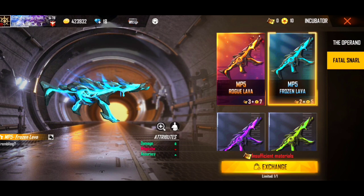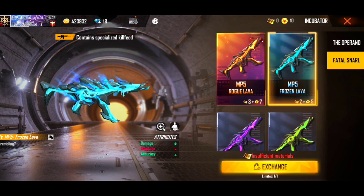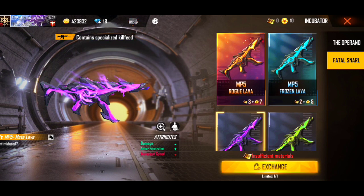This is a double damage, single accuracy. Here you have 2-3 diamond, and 3-3 diamond also. Secondary skill is for large gun skins. That's why you have a double damage — you can see the skill, it's a double damage.